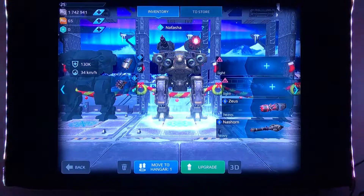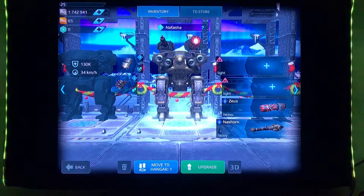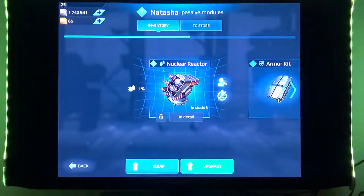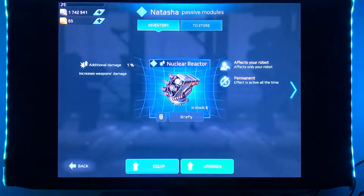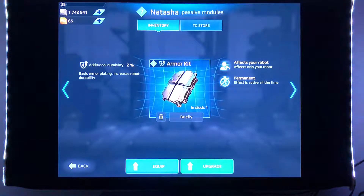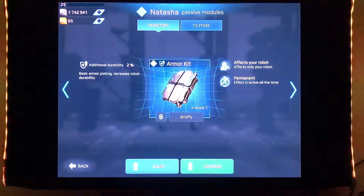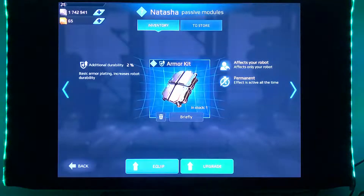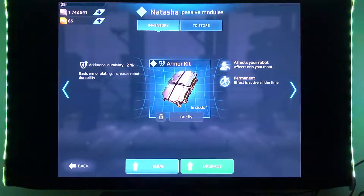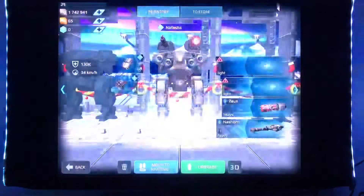There are specials that you have on the left side of it. You have armor kits — they could be nuclear reactors, which increase weapon damage. You have additional durability. Basic armor plating increases robot durability. It affects your robot permanently — its effect is active all the time, so you don't have to worry about activating it during battle.